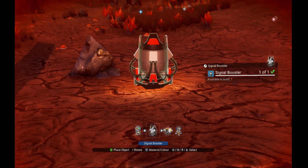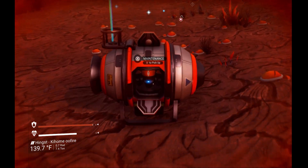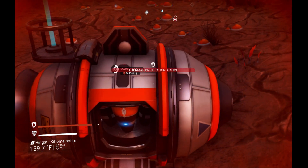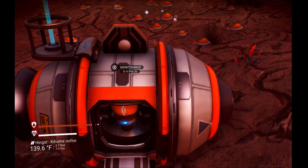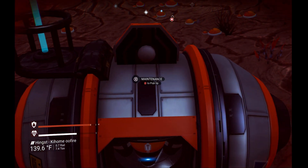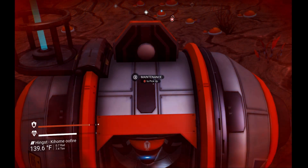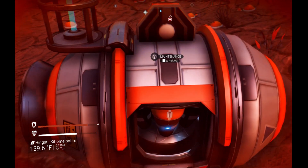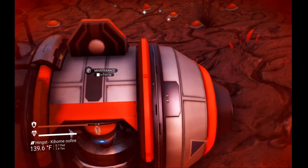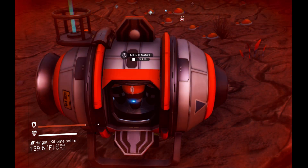Looks like I picked it up, so place this down. X to open it up, but you are wanting to pick it up with B. So you hit B, nothing happens. You press and hold B, nothing happens. So if I was to switch to the mouse and keyboard right now, I would have to hit the middle mouse button and it would pick it up. So trying to do that with the controller — let me show you how.